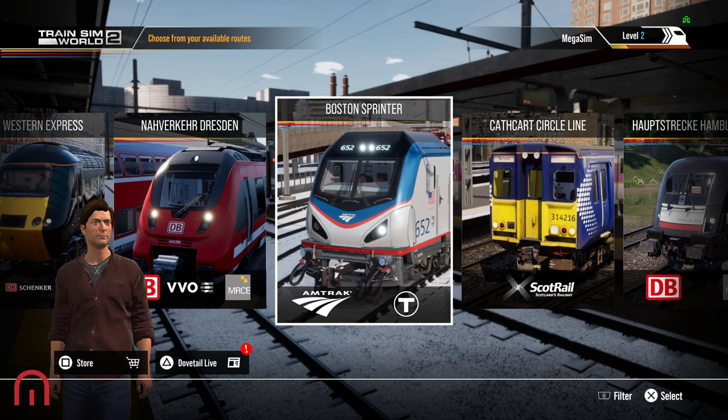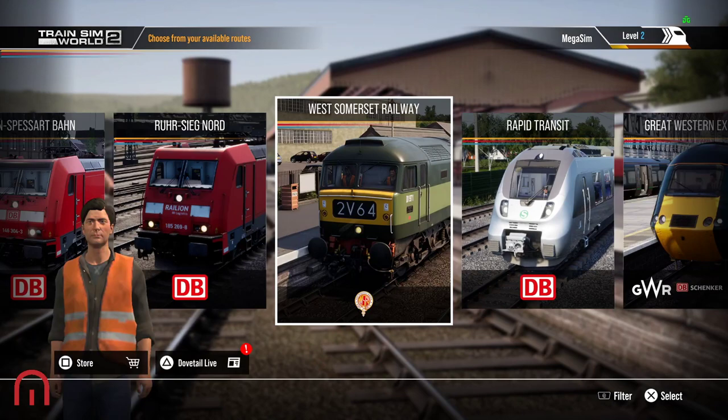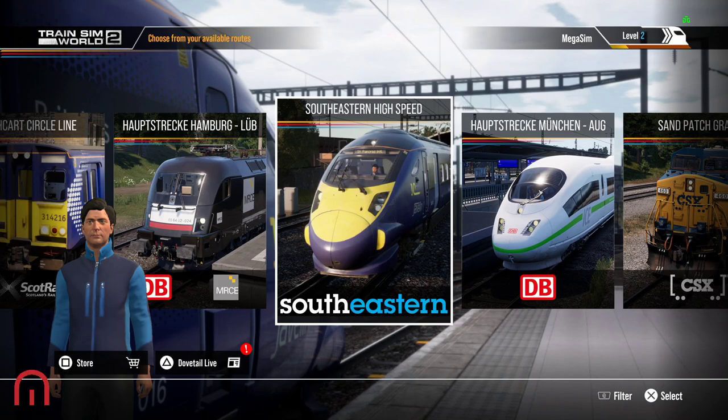Please be aware that you do need Great Western Express for your Class 166 and your Class 43, and I think the Class 66 goes through Great Western Express as well — you need that for the layers. You also need West Somerset for your Class 09. And we do need the South Eastern High Speed with the 465 DLC to use those layers. Remember, for next-gen consoles you need that to get the 375, 166, and 66 layers to be able to drive them.